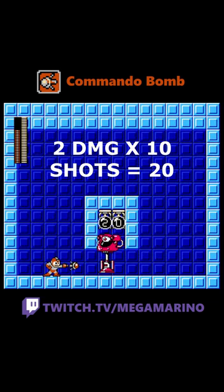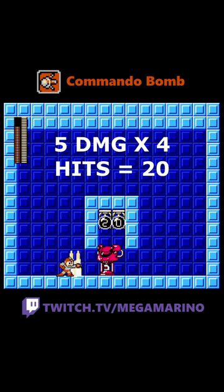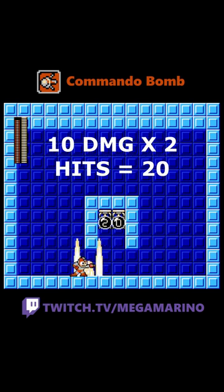Commando Bomb is quite powerful. The bomb itself only deals 2 damage, but the explosion it causes does a ton of damage — it causes a spread shot effect that can deal up to 10 damage.